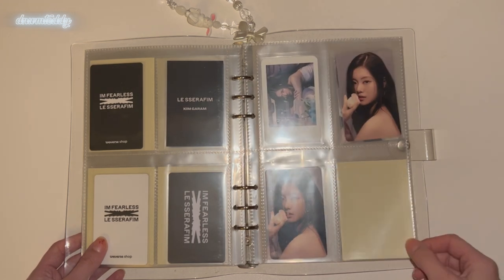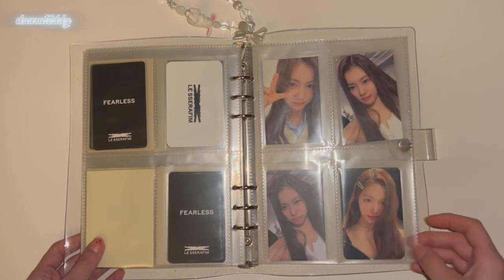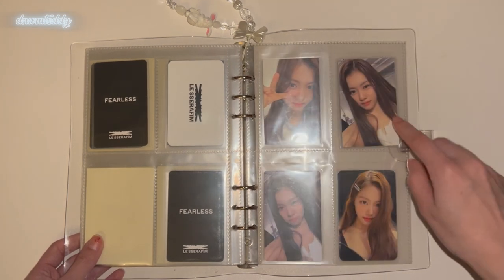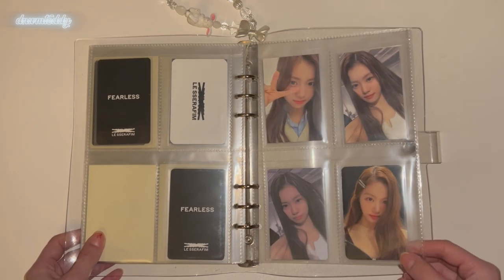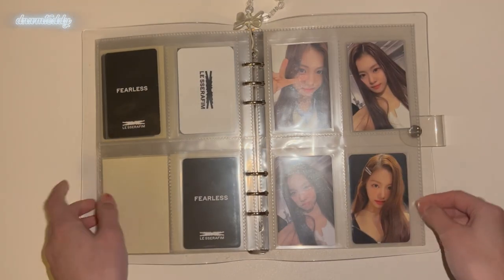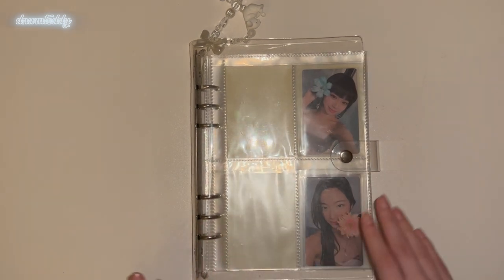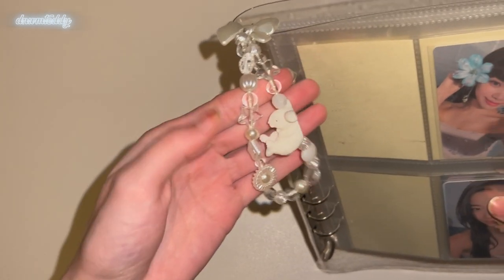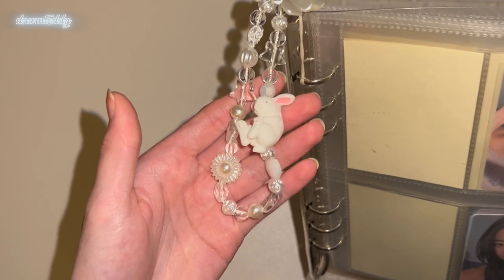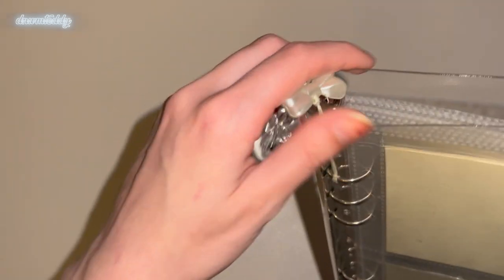I have another duplicate here but I'm planning on putting her YES24 card here whenever I get that. This is probably my current favorite Garam photo card I own — or this one. I think this one is like a fan sign winner card, and then this is like a Shopee card. These are probably two of my favorites of hers currently. I also have this little charm on the binder that I got on AliExpress — I just looked up foam keychain charm and found this one. It's very cute, though it doesn't really fit all too well.